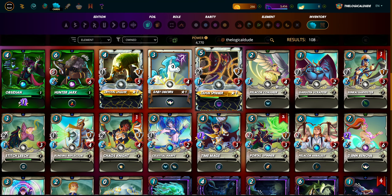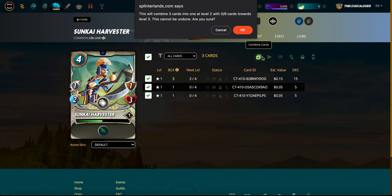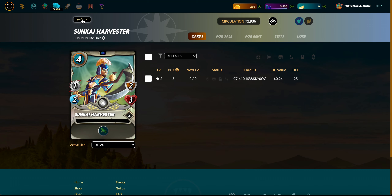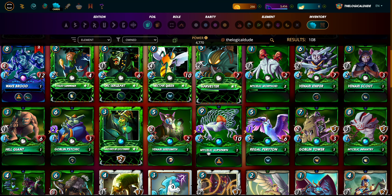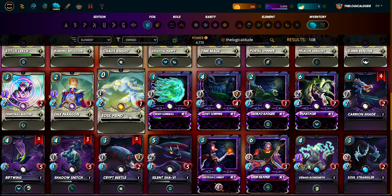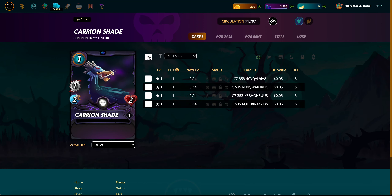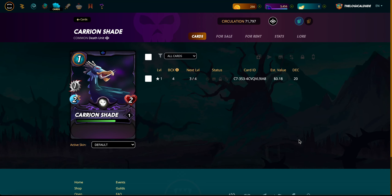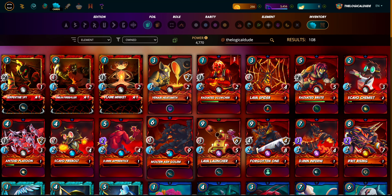I'm going through looking for the little numbers here to combine cards. I didn't get any gold foils out of this pack - not just summoners, but no gold foils at all. Hey - I leveled one up to level two, nice! And here is my legendary card, the Soul Fiend. Almost at level two on him.